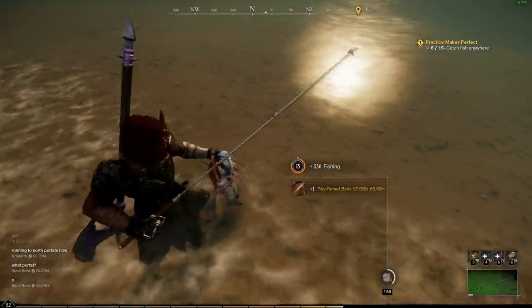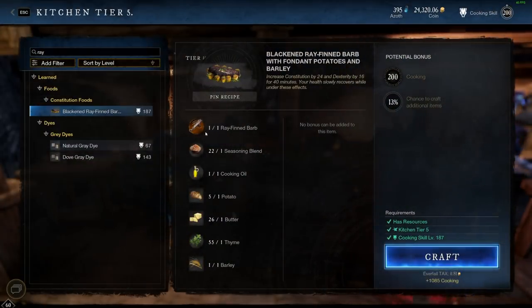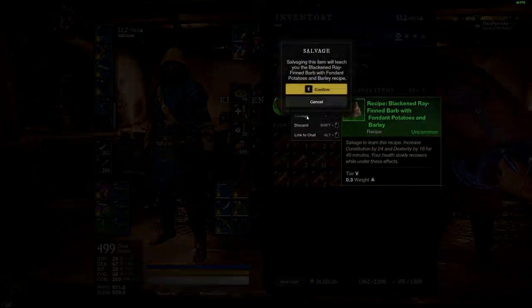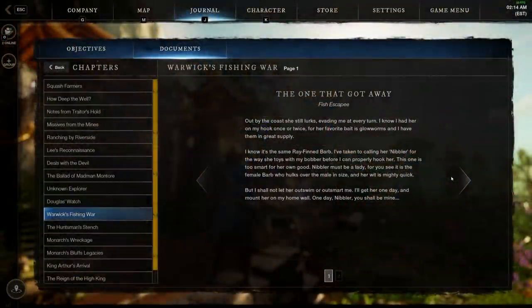The Rayfin Barb can be found in Monarch's Bluffs — I recommend the three-star or two-star hotspots. We use this one to create the plus 24 constitution plus 16 DEX food, Blackened Rayfin Barb with fondant potatoes and barley. The developer codename is Morag, a sea monster from Loch Morar in Scotland. The lore note features Warwick, who calls his target 'Nibbler' for the way she toys with his bait: 'I've taken to calling her Nibbler... I shall not let her outswim or outsmart me. I'll get her one day, and mount her on my wall.'